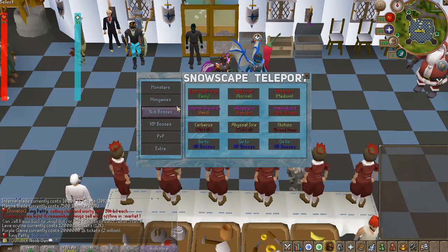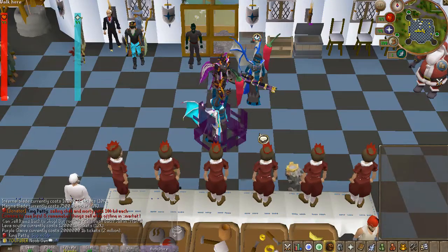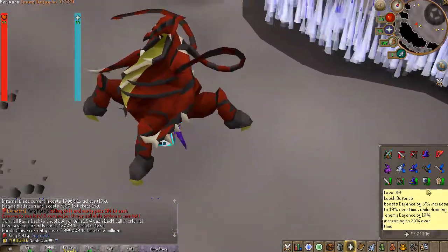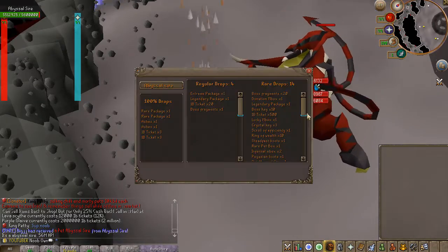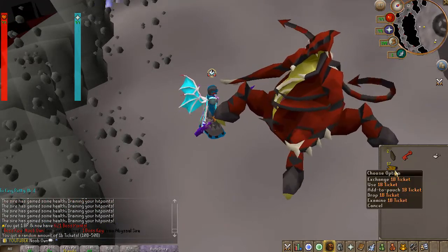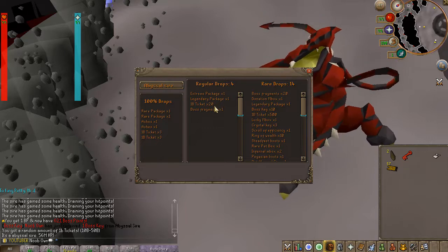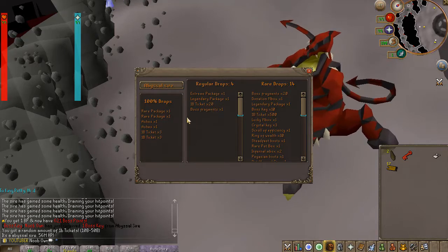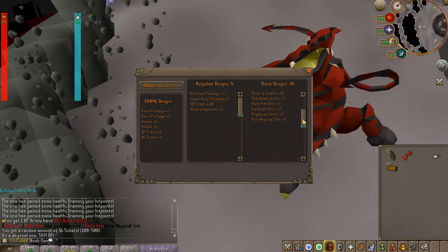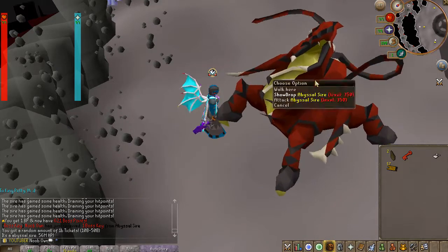Checking out the Abyssal Side boss — 150 million HP is quite a lot, so I want to see how long it takes to kill in this armor set. I put on Soul Split and checked it out. I killed it in about one minute and got a rare package which gave me some cash. The drops include extreme to legendary packages, up to 20 one-bill tickets, boss fragments, and on 100% drops you always get a rare package and 3-bill cash and ashes. You can also get many other rare drops, so it's definitely worth grinding.